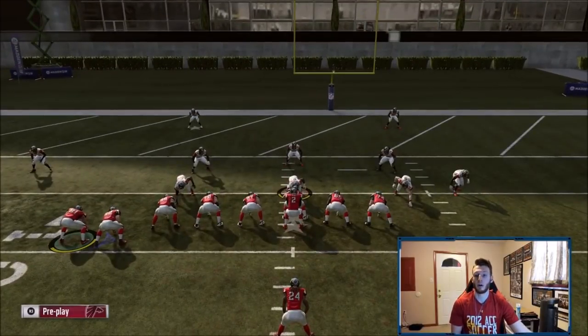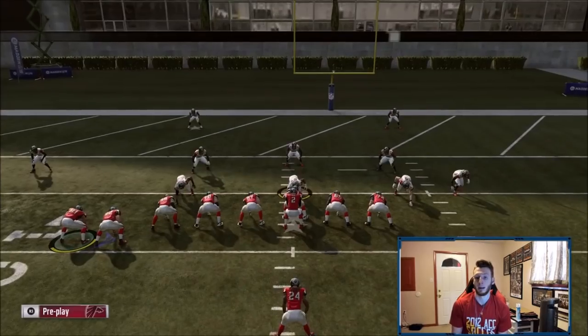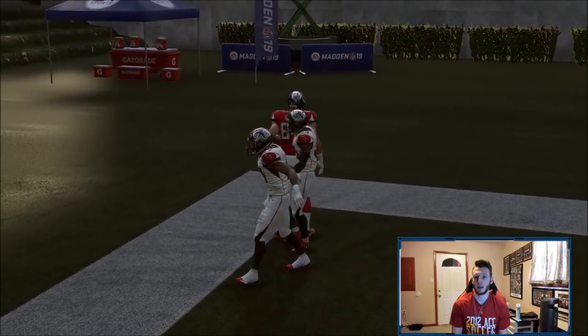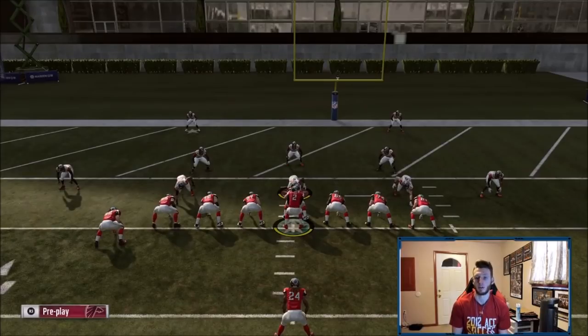Starting off with the hard flat - they play hard flats out of Cover 2 for whatever reason, and this crosser is going to be wide open, it's not even going to be close. Just go and get it for an easy touchdown. You guys can clearly see it's going to get over the hard flats.